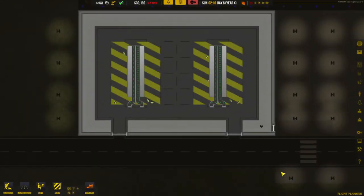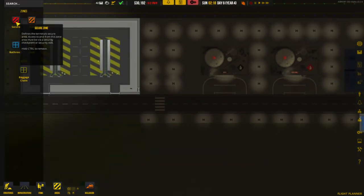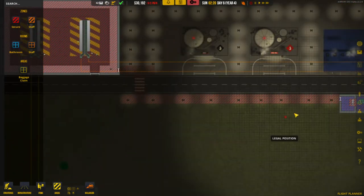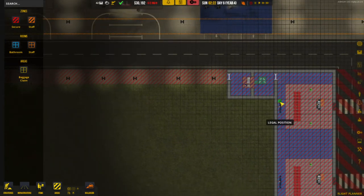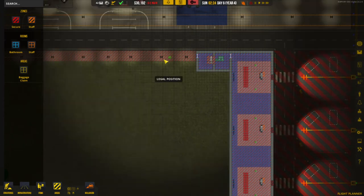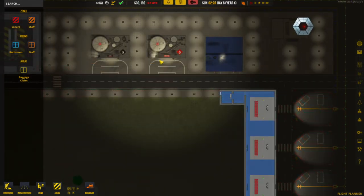Our ramp agents are now in place. I had to add a security area down here and through here, and I also added a little security checkpoint just for employees. Not sure if I need that, but it seemed like a good idea because we don't want passengers going through that area and into the rest of the airport.